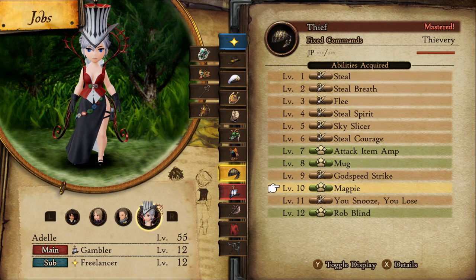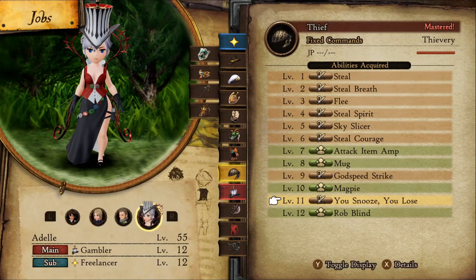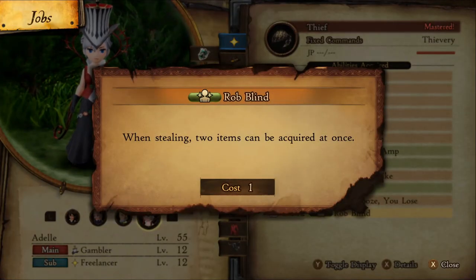You'll want Teeth to at least be level 10 for Magpie, which allows us to steal rare items. If you have it at level 12, we get Robb Blind, which lets us steal 2 items instead of 1.